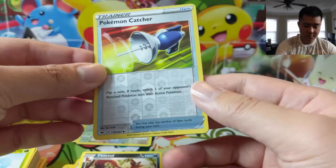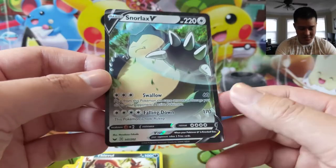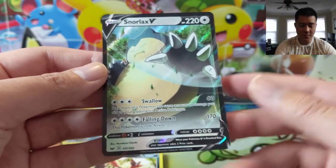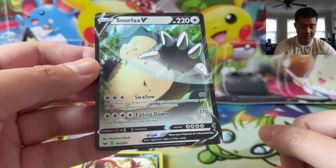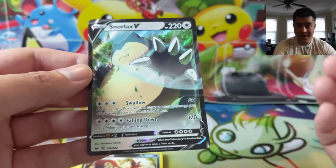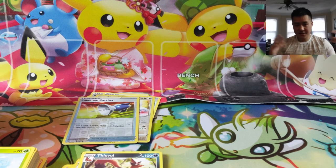Oh nice — Snorlax V! We already got the V-Max so we've finished the Snorlax lineup. I really like this card: for three energy you use the attack Swallow for 60 damage and heal whatever damage you deal. Increment that somehow and it does more, obviously. Then Falling Down — this Pokemon is now asleep, in classic Snorlax fashion. Not sure if it's worth it, but if you have the Galarian Rapidash you can fall asleep and prevent that. Very nice — we got our two hits. Another successful opening!